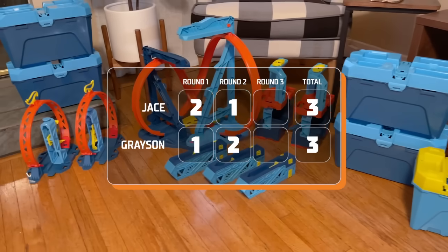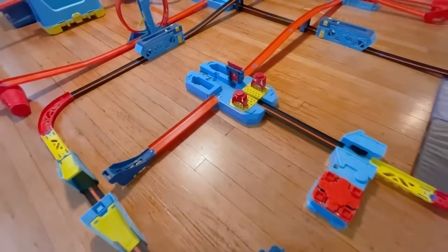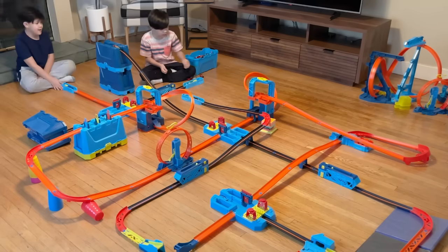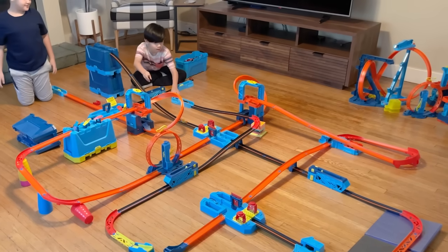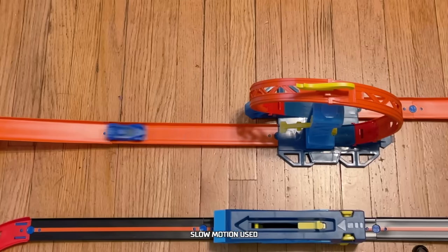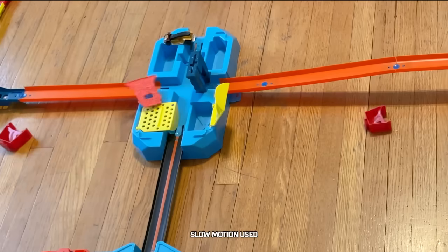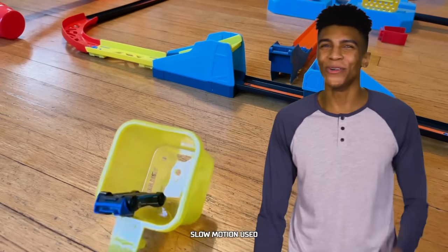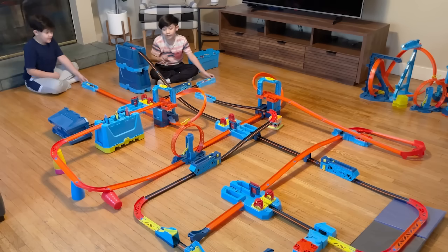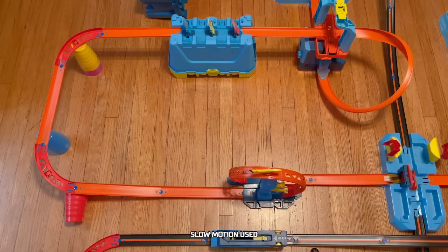We're on to round three and it's all tied up. The brothers have leveled up their track again and it's looking pretty epic — more crash zones and more criss-crossing tracks. All right, Grayson and Jace, let's do this. Three, two, one, go! Scuba de Fuego blasted through the crash zones. We have red barriers flying everywhere. That was sweet. Three, two, one, go! Electro Silhouette shocks the competition.